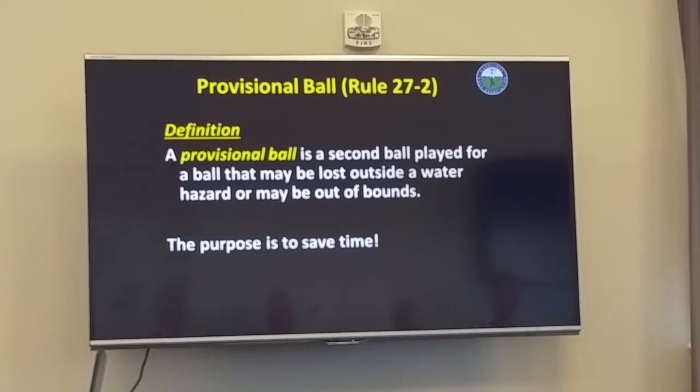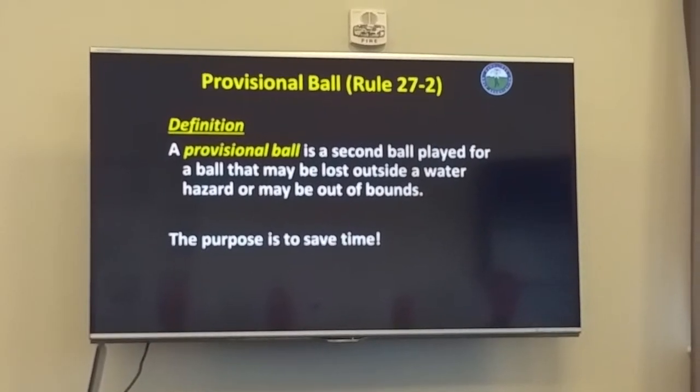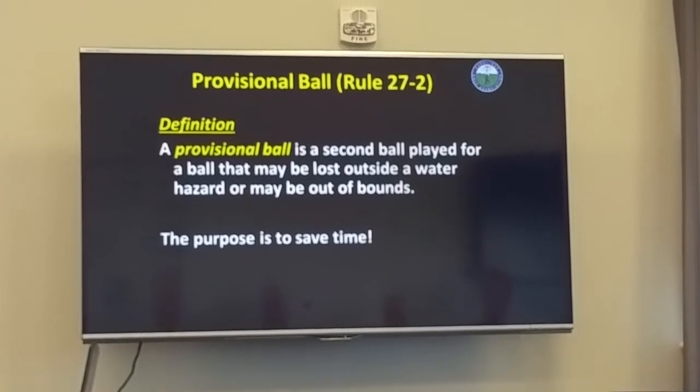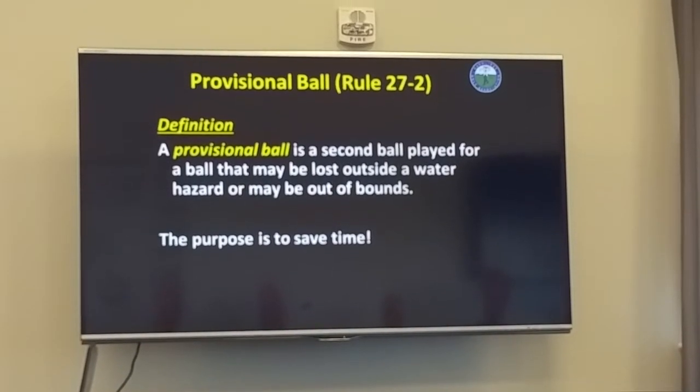Provisional ball. A provisional ball is a second ball played for a ball that may be lost outside of a water hazard or may be out of bounds. You cannot play a provisional ball if you think your ball is lost inside of a water hazard or a lateral water hazard. It's got to be outside of a water hazard or out of bounds.